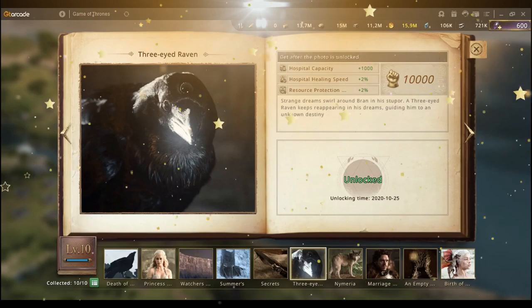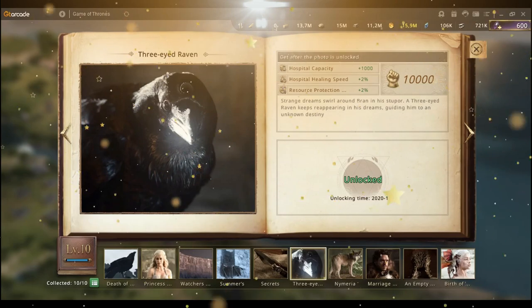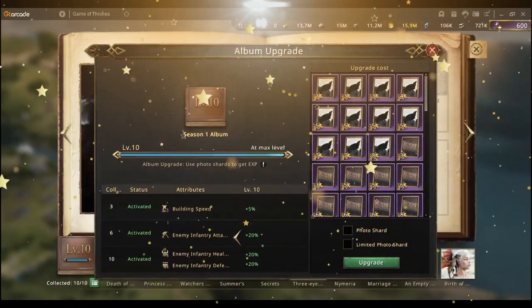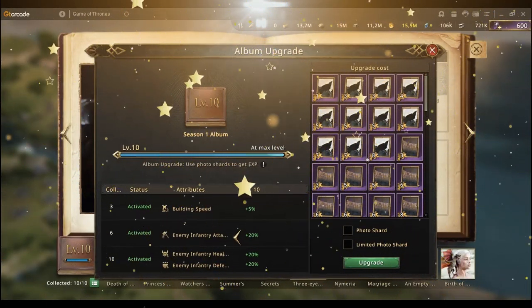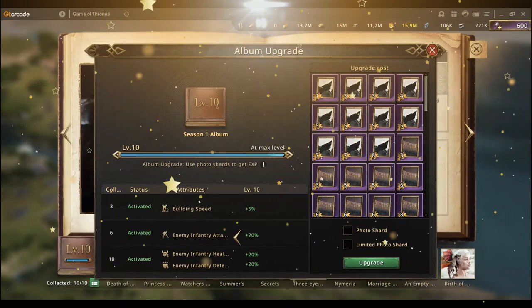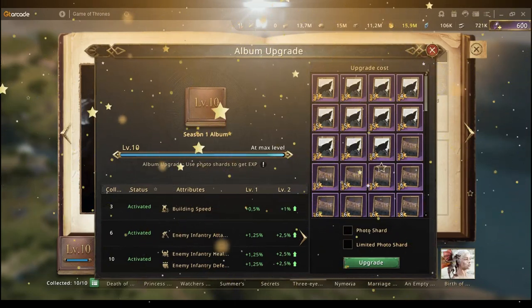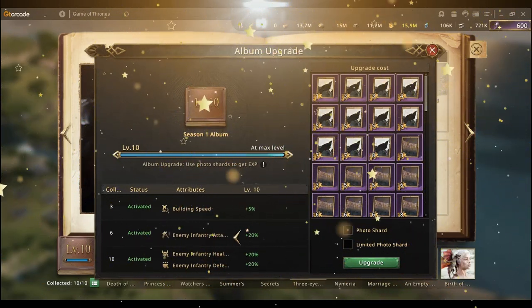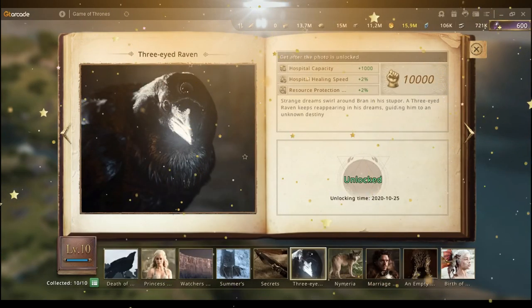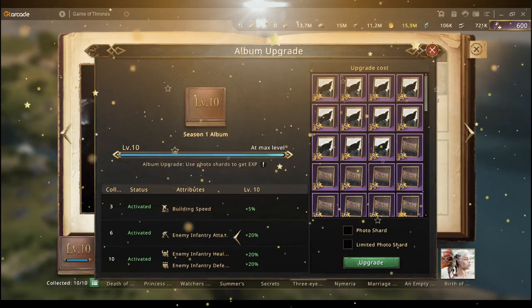When you collect all the photos from the album, all the extra fragments that you collect can be used to level up that chapter — that season — and this happens right here on the bottom left. My first chapter is level 10. There are 10 levels; to level up you need to use fragments, and each level requires more of them. The further you progress, the more bonuses you unlock. At level 1 the bonuses are very small, but as you progress to level 2, 3, 4, up to level 10, you get significantly bigger bonuses.